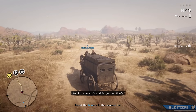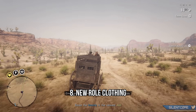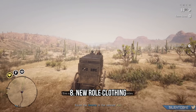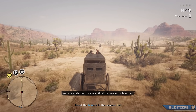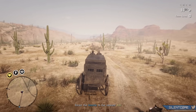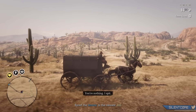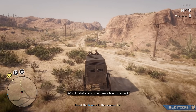Update number 8 is clothing. Some of the role outfits can really add up — sometimes $400 or $500 per outfit — and some clothing is even locked behind gold bars. So if you do like clothing in the game, set aside a couple of thousand dollars and some gold.